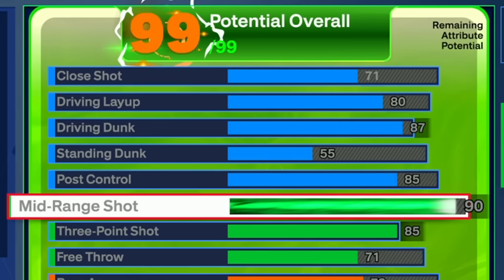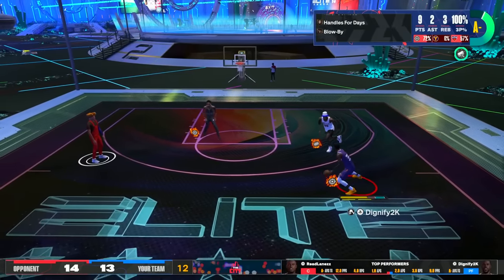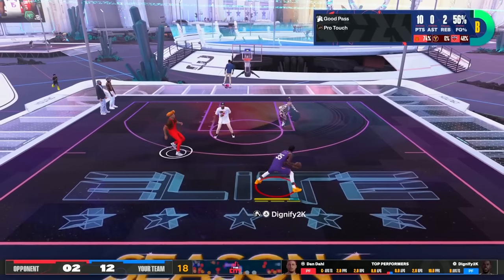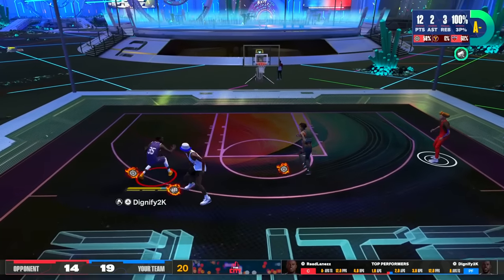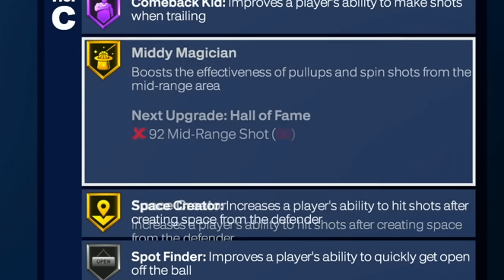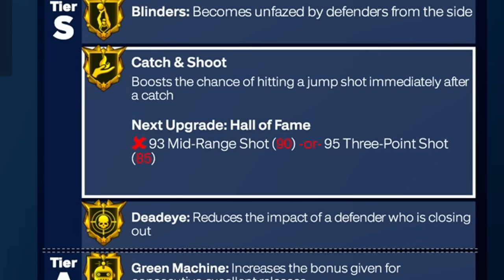For shooting: 90 mid-range, 85 three-point shot. I played for a few hours on the build right after rebirth, and the amount of tough three-point shots I was making — even without sharp takeover, shooting over people at 15% contested with two people jumping at me — it didn't matter. With a 90 mid-range you get gold Deadeye, gold Blinders, and Hall of Fame open looks. Combining gold space creator, gold mini magician, guard up, dream shake, and post-fade Phenom — plus Deadeye and Blinders — so many contested shots go in, it's not even funny.